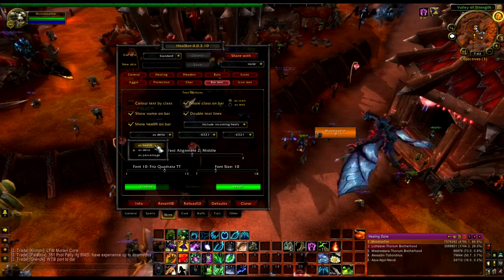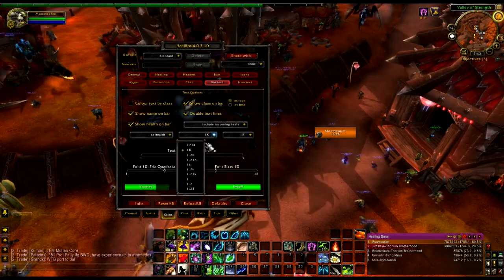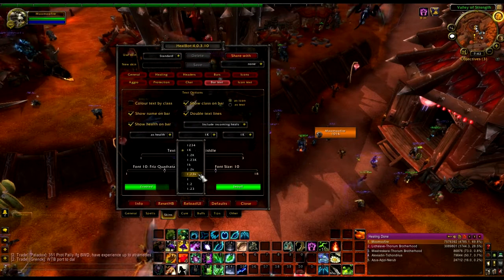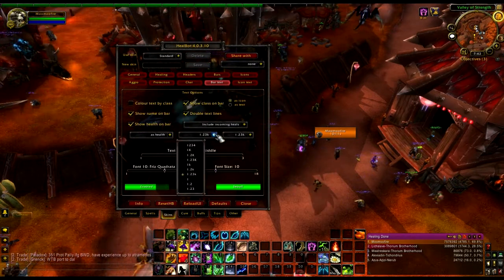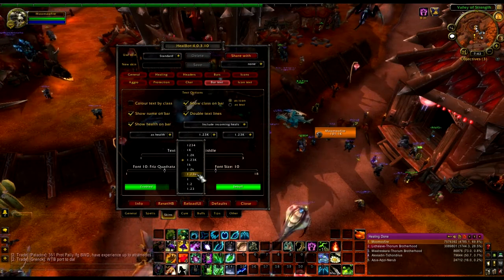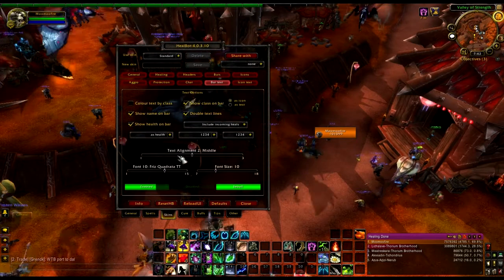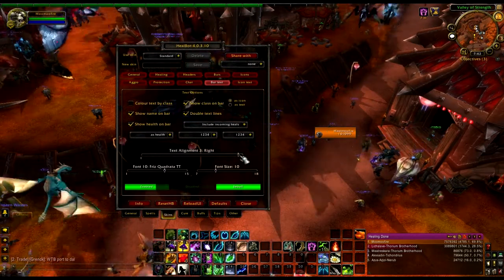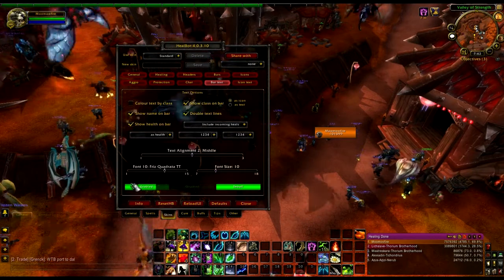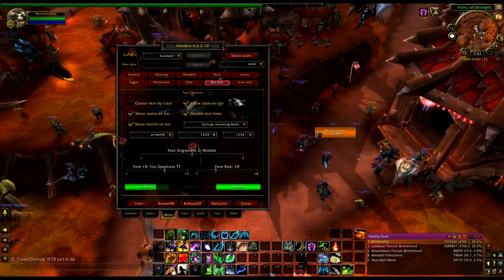You can change how everything looks — base health, shortened version, one decimal place, two decimal places. There's a capital K and lowercase k difference. I just prefer base health. Text alignment — this is where the text appears: on the left, middle, and right. I like to keep it in the middle. Obviously your font and your font size. Colors — if the bar's enabled, if it's disabled, or if you have a debuff on — you can change all that.